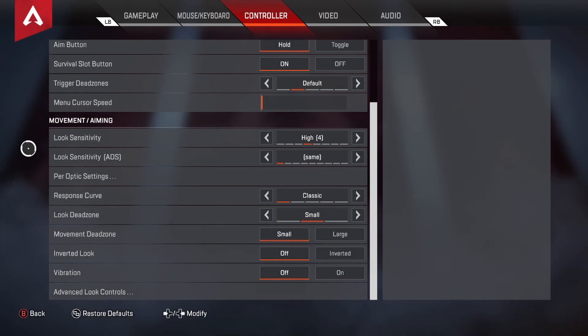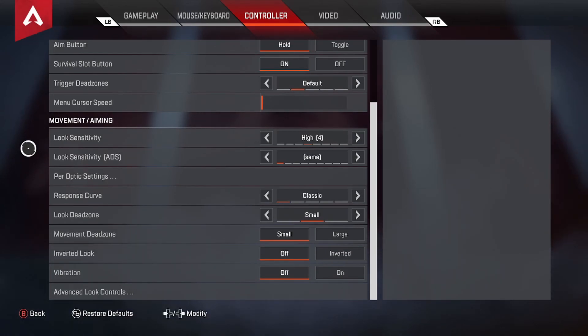Moving on to Moving and Aiming — my Look Sensitivity is on 4. I've very heavily considered turning it up, but I feel my aiming is more precise on 4 since I'm playing on max FOV. Even if you're on PC using a controller, I highly recommend playing on max FOV — it makes the game a lot more fun and better. The justification for a lower sensitivity is that max FOV lets you control recoil better. A higher FOV combined with higher sensitivity leads to a lot more errors, unlike mouse and keyboard where you have basically infinite sensitivity limited only by your mouse's DPI.